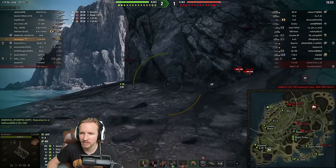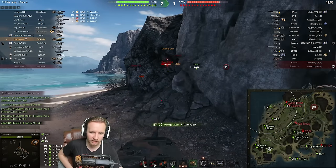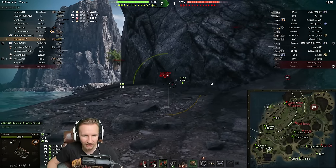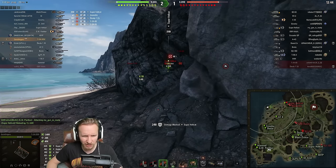That new Berzer, which is the tier 6 Polish tank destroyer, doesn't really have very much view range. And it looks like the Super Hellcat didn't see me there as well until I fired. These two little shrubs, they definitely come in handy. I'm going to load an HE shell now, which actually has 300 alpha.